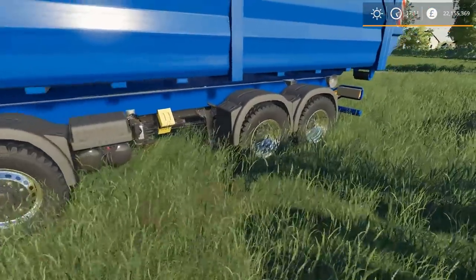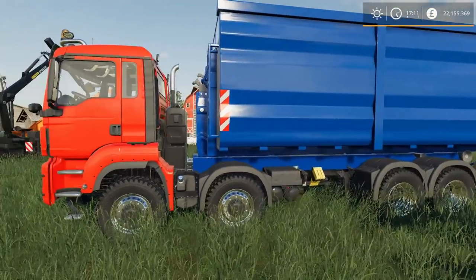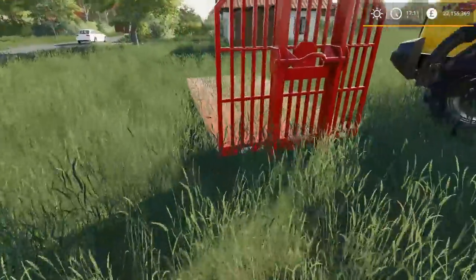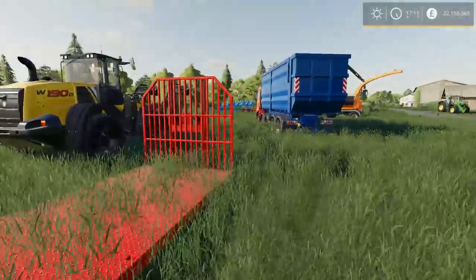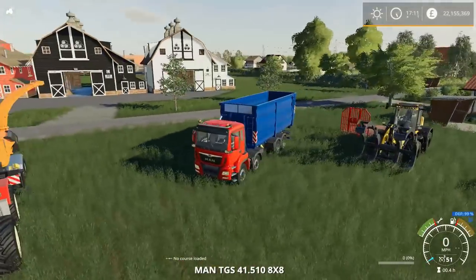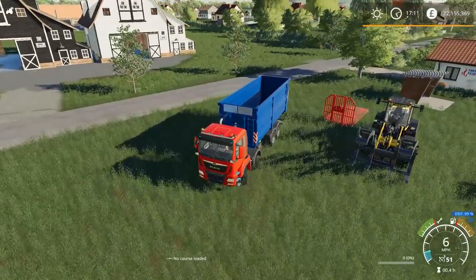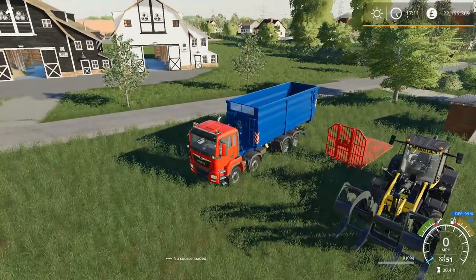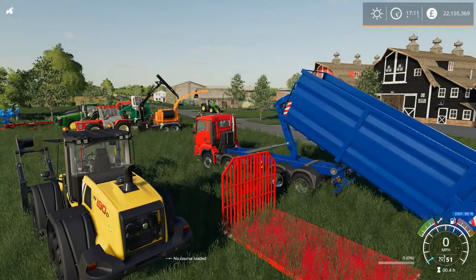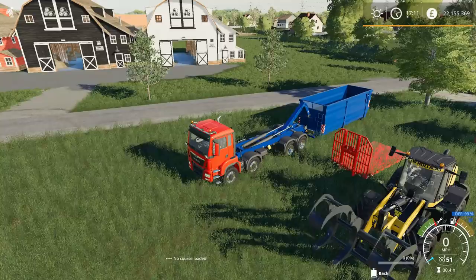I wanted to see how this truck reacts when connecting a smaller flat deck to it, since it's obviously set up for a longer bed. I've got a smaller flat deck here — one of the small-sized ones. I know some of the other IT Runner stuff has had issues when you mix these pieces of equipment, so let's drop this bin and see what happens once the smaller one gets connected. You may need to move equipment around and this could be your best option.